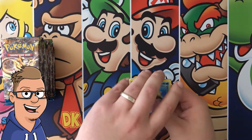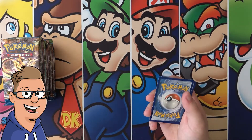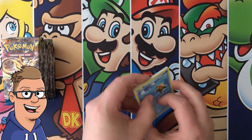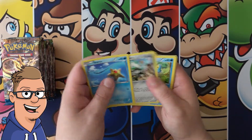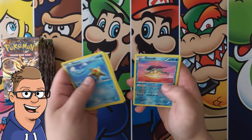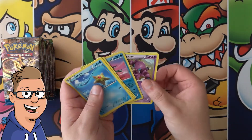The packs feel a little bit loose. So we're doing it this way, which means we know what we got coming. But yeah, it's just how it goes. Staryu, Electabuzz, Ferroseed, Ferrothorn, Corsola, Suicune Reverse — starting out pretty good — and a Drapion.